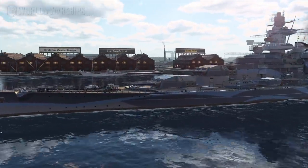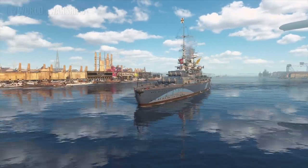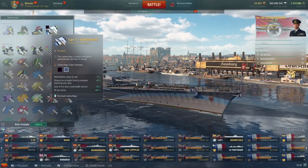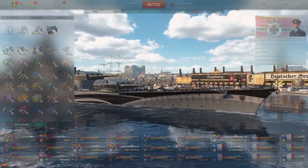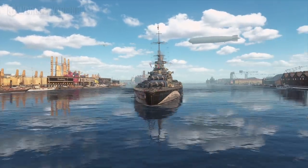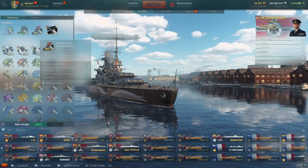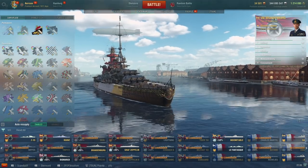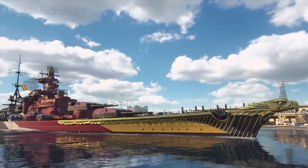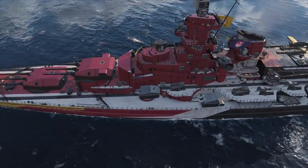Let's take a look at the Brandenburg in port. First I'll show you the camos and then the armor. This is the default permanent camo — you obviously have a choice between colors: the blue one or the black one. I think the black one looks pretty cool too. This is for 12,800 doubloons if you just get the ship, but there's also a more expensive package which includes the eagle camouflage for the new German ships, which looks amazing — seriously, this looks really good.